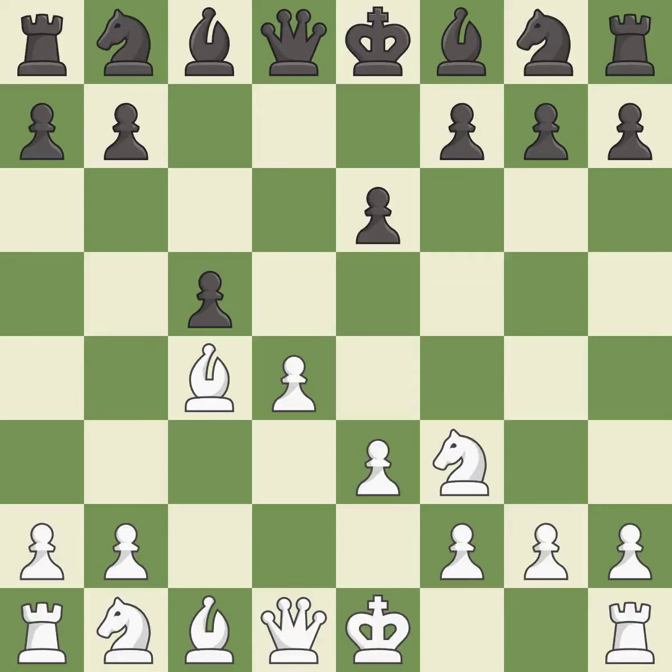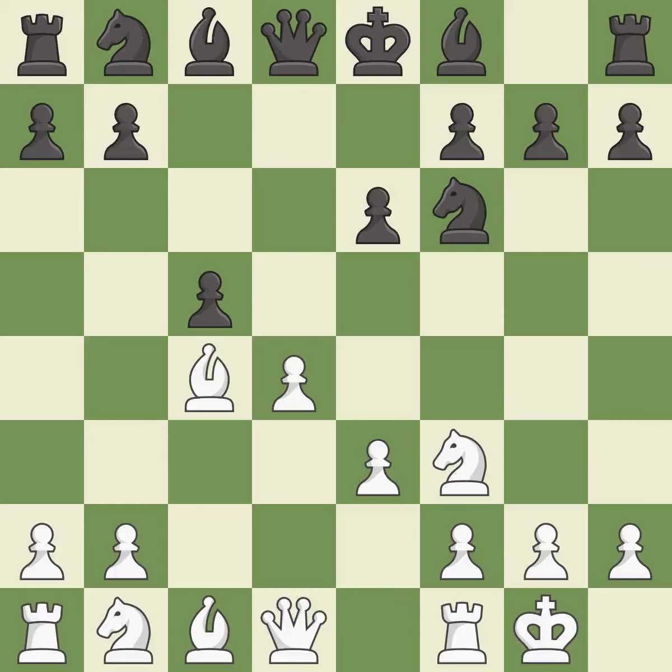This activates a knight by developing it off of its starting square, getting it into the action. Castling gets the king to a safer square, out of the center of the board, while also developing a rook. Castling kingside tends to be safer because the king is further from the center.